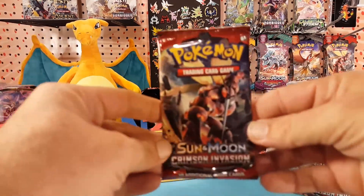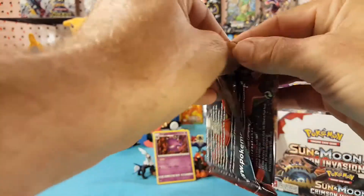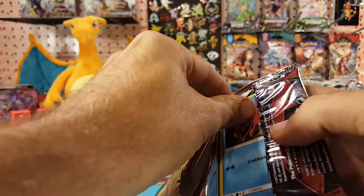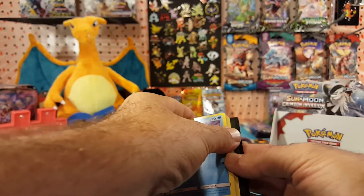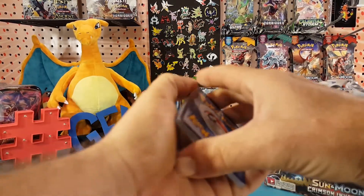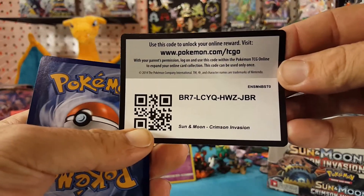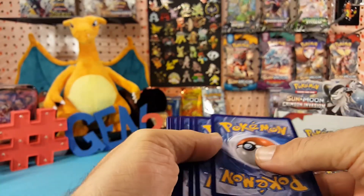Let's take a look at this final pack — maybe it'll have a white code card as well. Nope, it's green. But with that let's give away the lucky code card and see if your luck was as good, if not better than mine, for that pack.